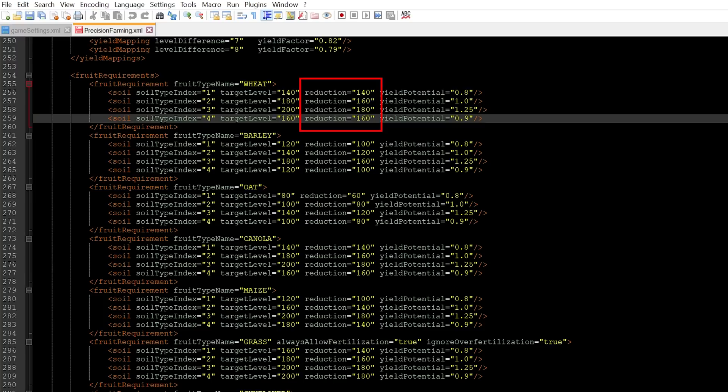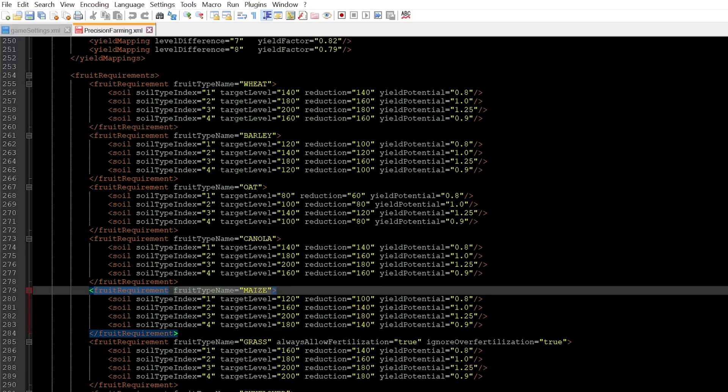The target level in the XML is the target nitrogen level for each crop, and the reduction level is how much nitrogen planting that crop will remove from the soil. For wheat, the target level is 140 kg/ha and it reduces all 140 of that nitrogen. For corn (maize), the target level is 120 but it only reduces by 100 — so it's not completely depleting the nitrogen from the soil. These are all things to think about depending on your crop rotations and soil types. There's now a lot of complexity in how soil types affect the game.